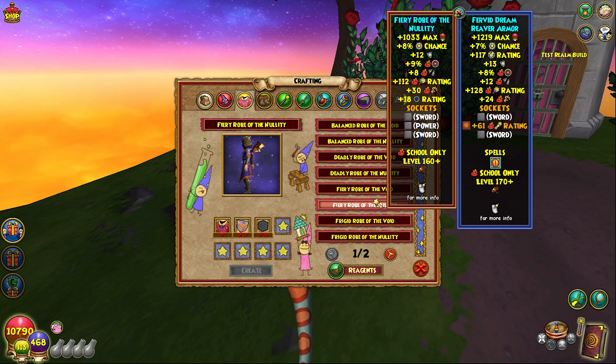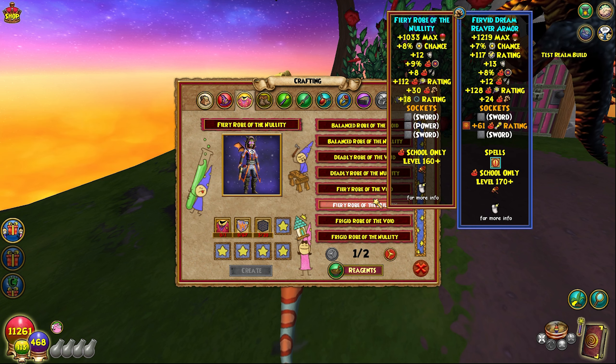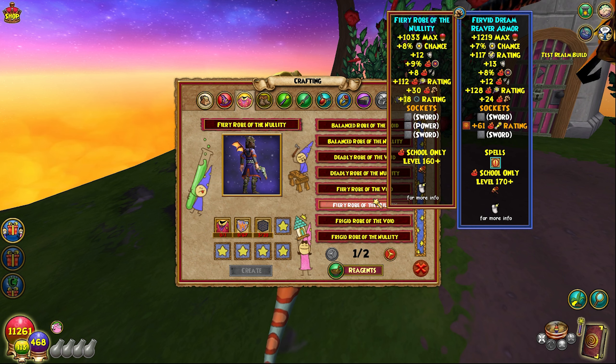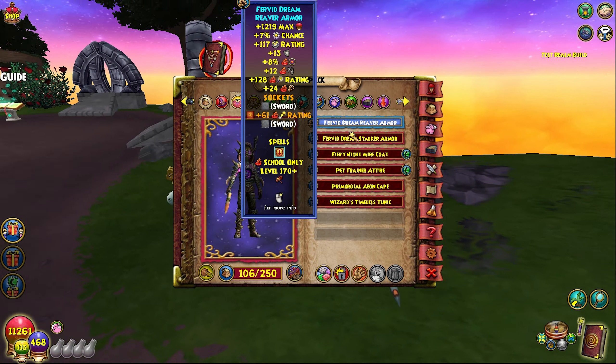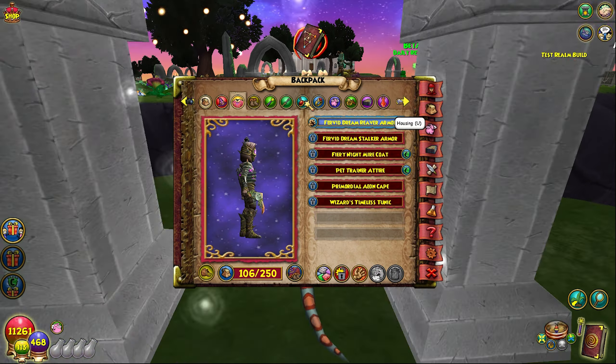Who's to say the hunhao gear and shababa gear might be better? I don't think they would make it better to a point where it's better than nullity, because then players would not want to do dragon spire. Players who care about damage and pierce are going to want the nullity robe. There's going to be a lot of opinions in the player base - do they want nullity robe, dream reaver robe for the pierce, or just the nightmare robe? The robe is still varied at the moment.